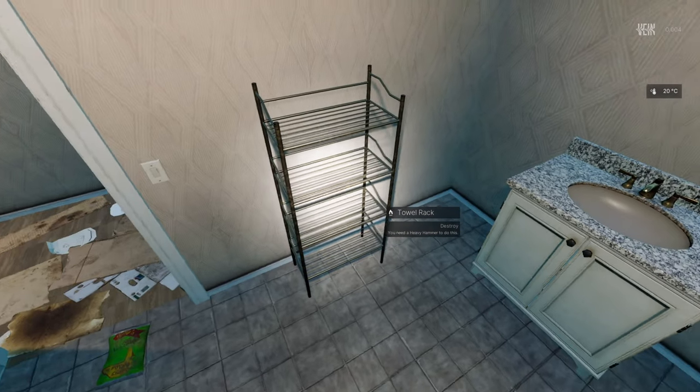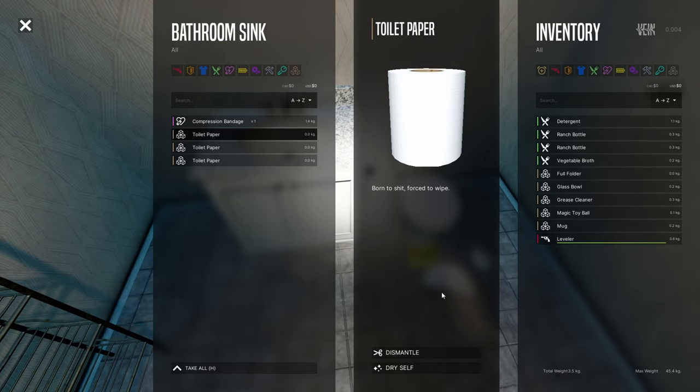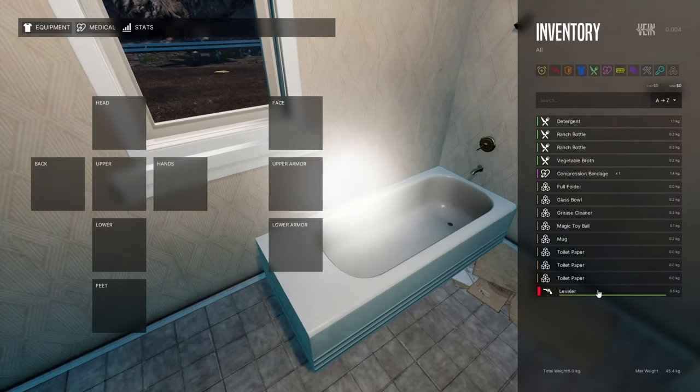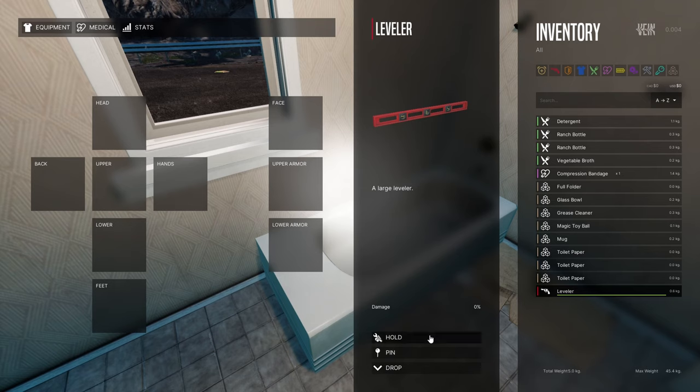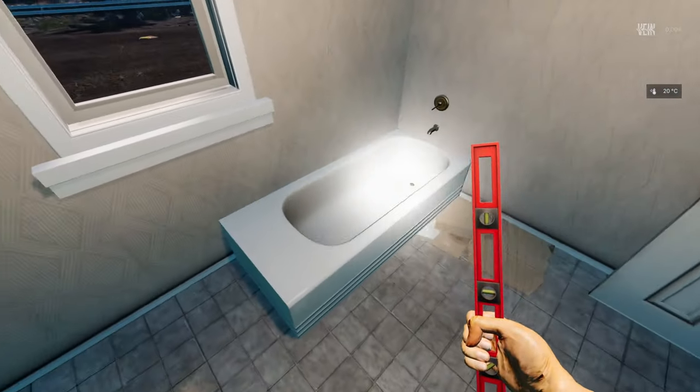A towel rack — I need stuff to destroy it. Compression bandage, nice! Toilet paper — dry self. A leveler! Let's see how to equip it — hold. Oh it's just an RC, I thought it was a pistol. Let's hold it up — maybe it's a weapon, I'm not sure what else could be used as one.